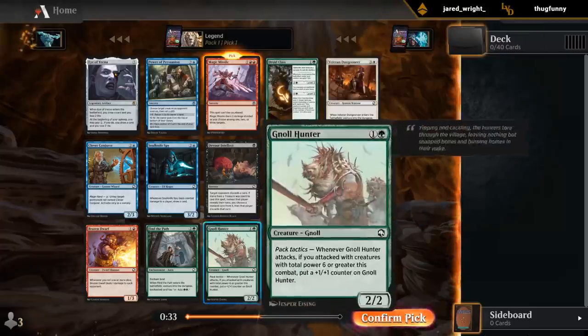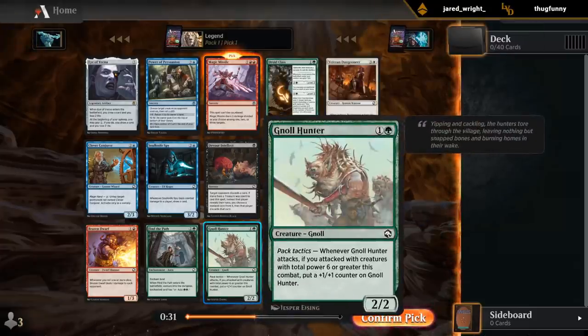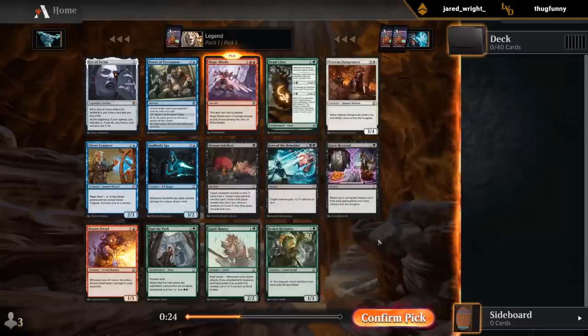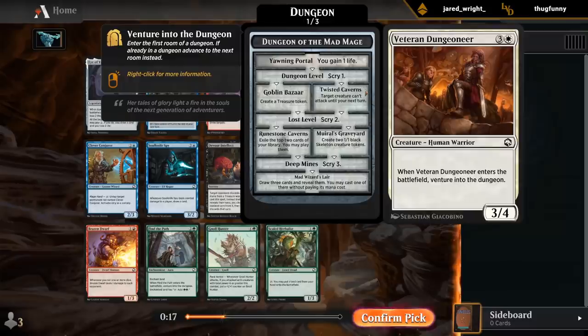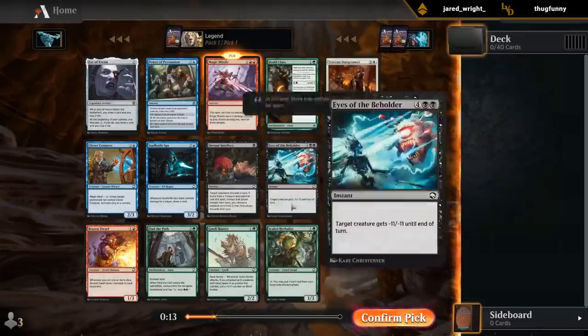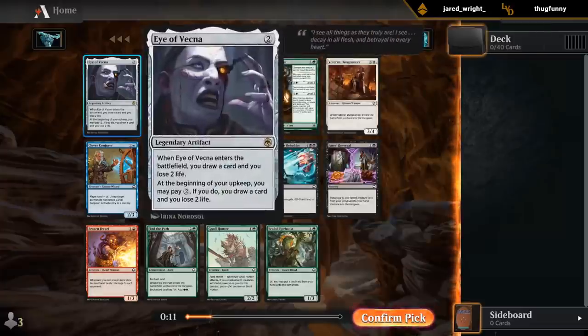There's a Null Hunter, one of the better commons in green. A Spy, if you can make it unblockable, can be nice for blue-black. There's some other playables — Dungeoneer is totally fine if you're trying to venture. But I'm kind of favoring the Missile over the Eye at this time.